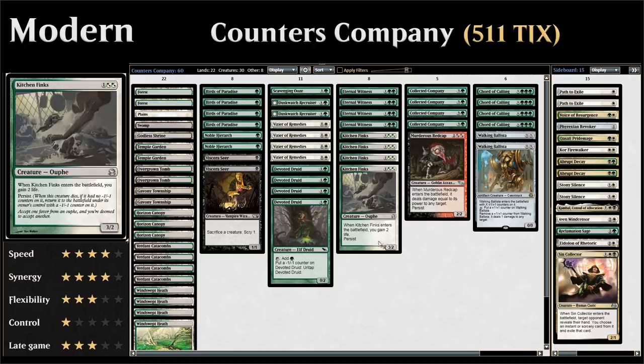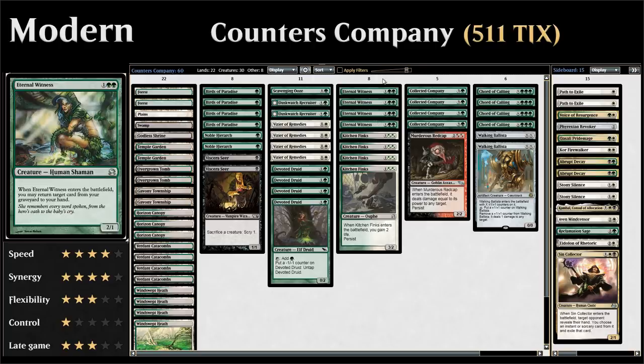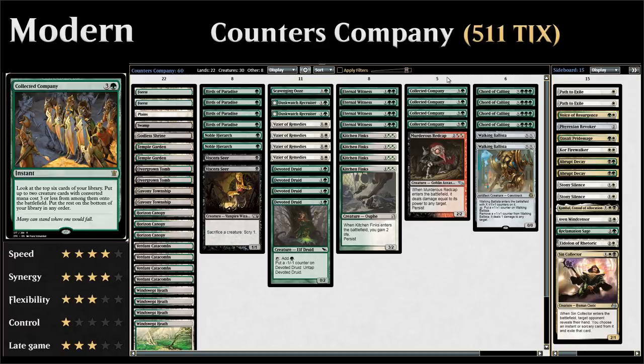We have four copies of Kitchen Finks, a fine creature and part of the combo. Four copies of Eternal Witness, which shines in grindy matchups as a 2/1 that returns a card from the graveyard. Eternal Witness also combos nicely with Collected Company — a four-mana instant that looks at the top six cards, puts up to two creatures with converted mana cost three or less into play. Finding Eternal Witness with Collected Company lets us return the Company back to hand.